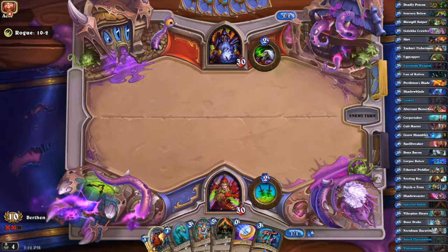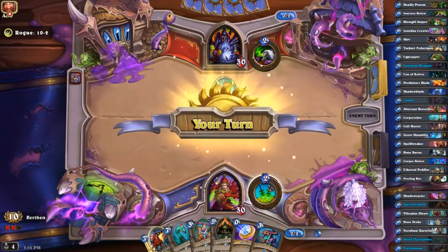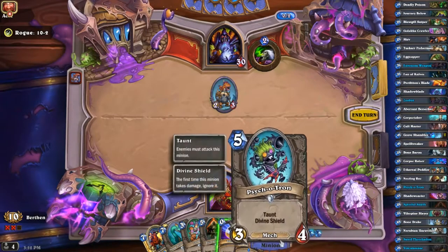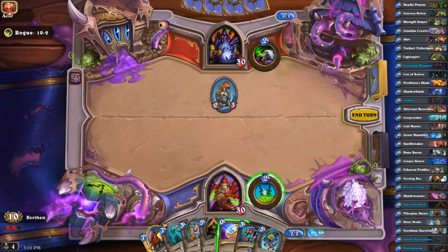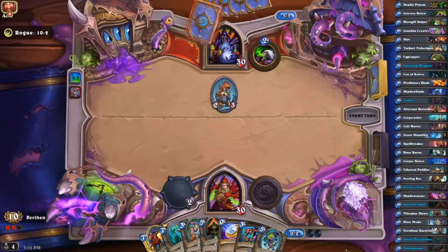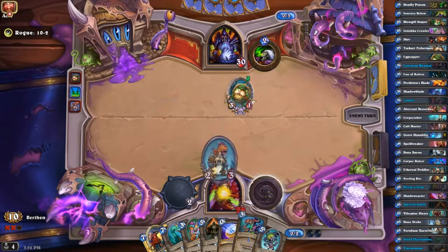This could be a pretty good two-three here, but having poison this early on isn't exactly the best thing. And I drew Psychotron before I drew Corpse Taker, so Corpse Taker is — as her name would suggest — going to be another dead weight. Definitely not using Venom Weapon then.